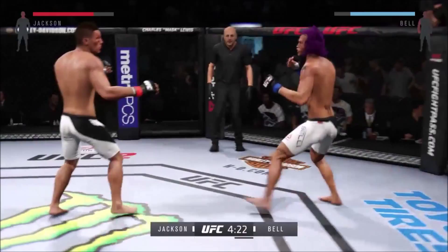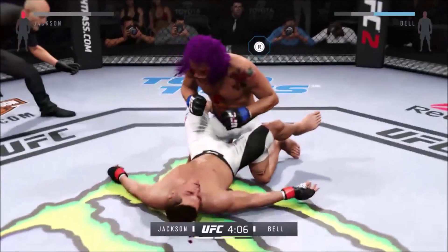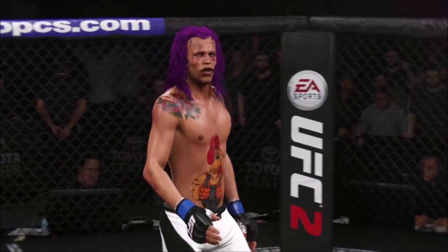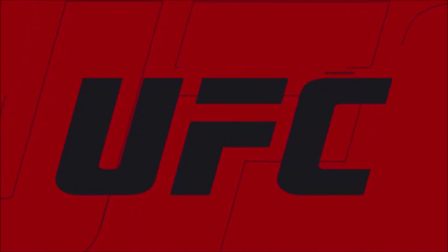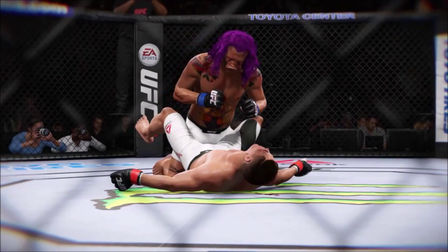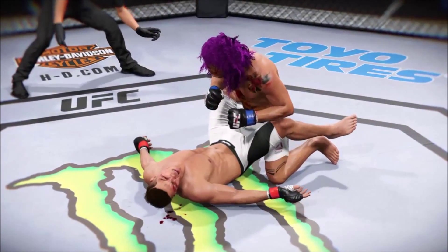Round two is underway. That was a good round but let's see if the fighters can even turn it up — the feeling-out process is over, they're going to get after it now. Nice block and a good right hook counter. He's doing a great job blocking these shots. Good defense with the parry. Boom Boom with the nice kick. He goes down — big diving punch to the head, hammer fist — he's out! Ruthless ground and pound for the victory!